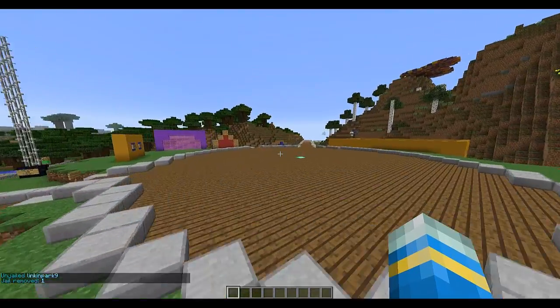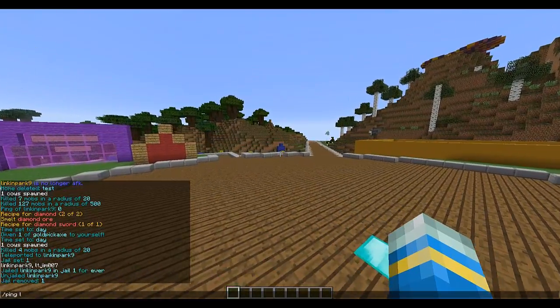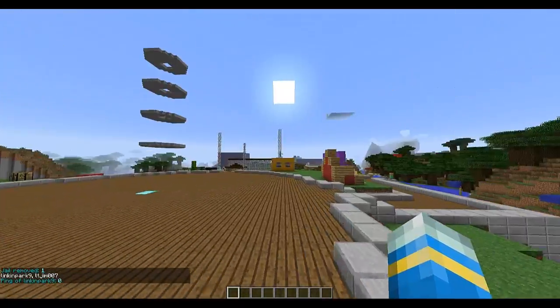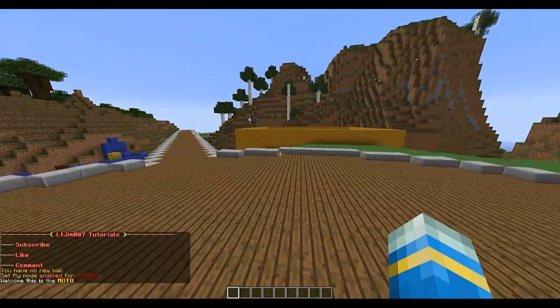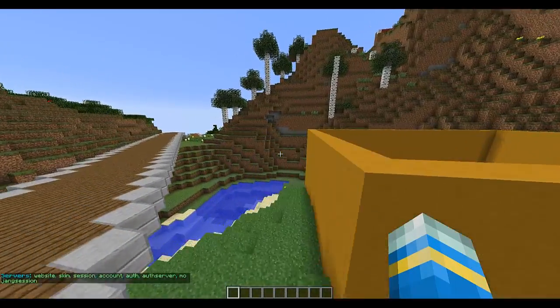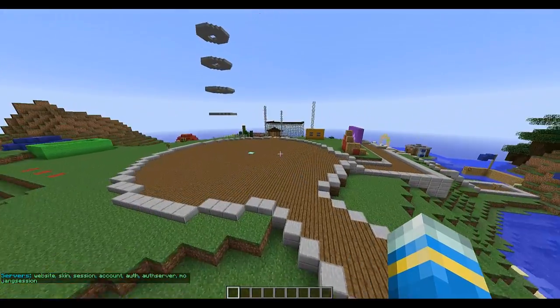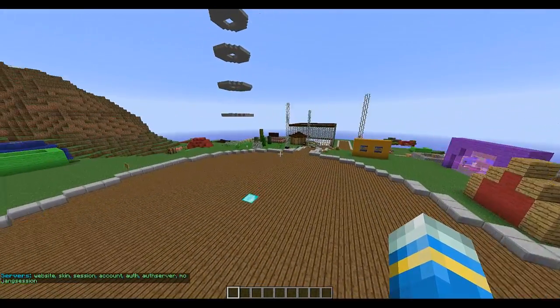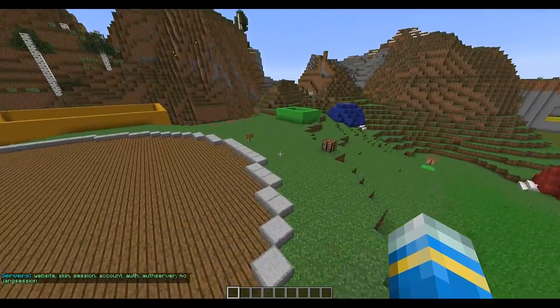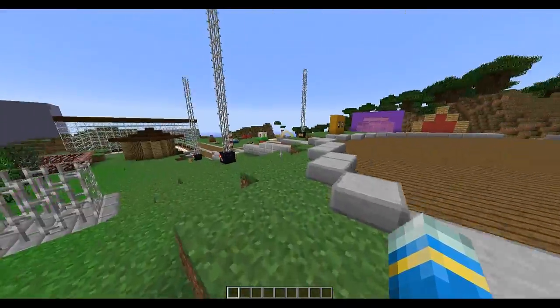There's something cool which is ping — you can check if someone's lagging. Obviously we're not because this server is hosted on my computer. You can also do empty servers, and this shows you whether some services are down. If they're green they're working fine, but if they're red your skin might not load or you might not be able to connect to another server.